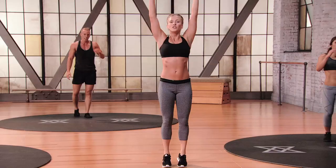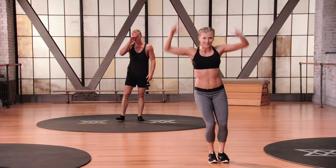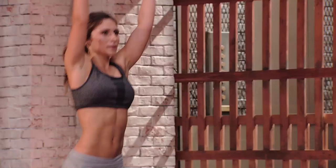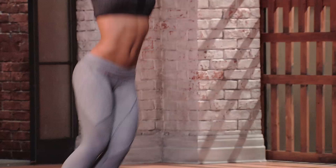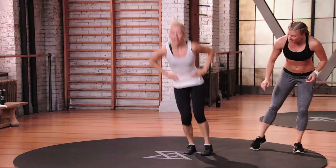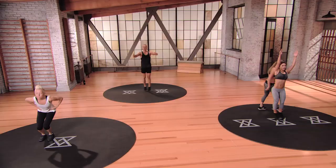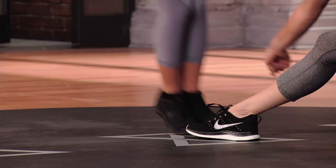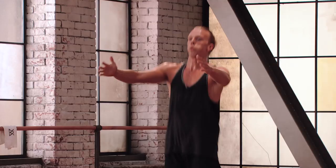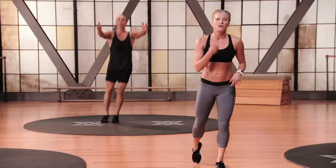Side ski jumps are next. Hands up overhead, soft bend in the knees right underneath your hips. Quick side to side — make it quiet. Go. Nice and light on those feet, just like you were going through the snow — little moguls, side to side. Channel your inner skier. Push off those toes. Point your toes to the floor every time you jump. Keep the core nice and tight, fingers reach up. Three, two, one. Recover.